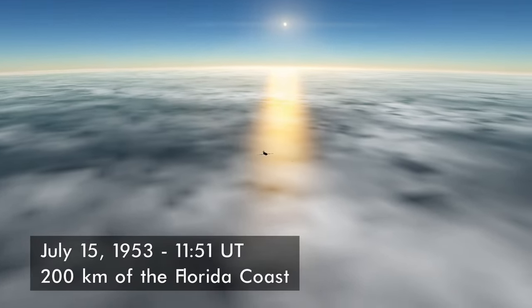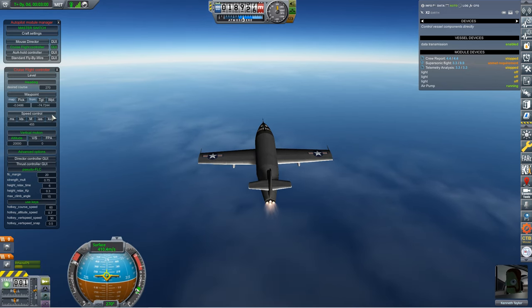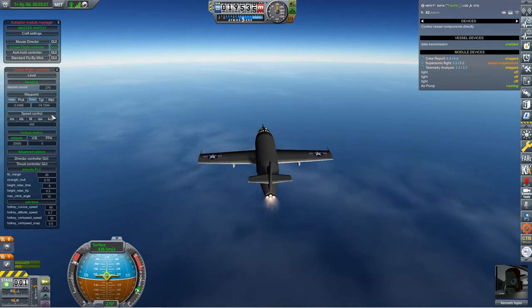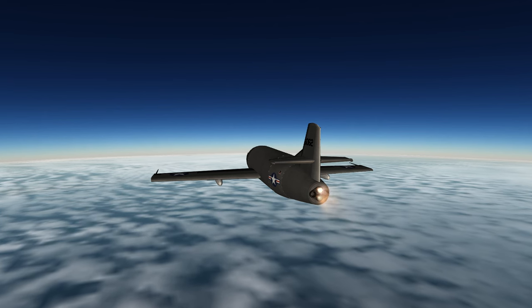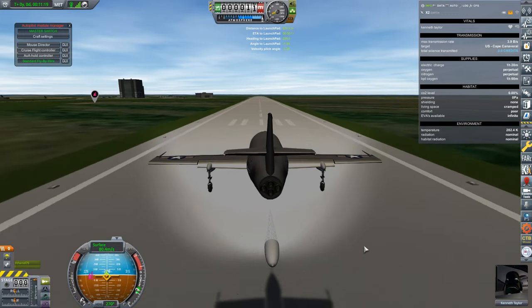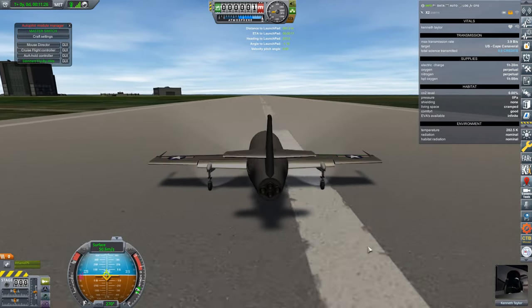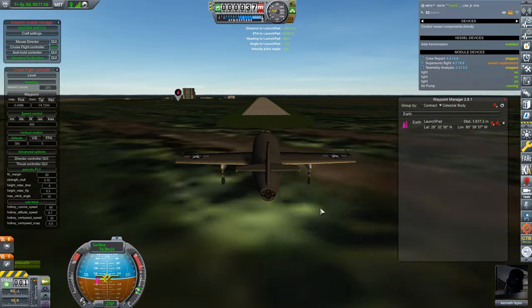Next up is Kenneth Taylor piloting the X-2 rocket plane. These missions are so similar, if not identical, to missions I've flown in the past. This mission is exactly the same as two missions flown last episode, collecting more of the supersonic flight science, which requires us to cruise at a speed between 450 and 500 meters per second. I did make one small change to the plane — in those previous flights, it had a tendency to nose down when the drag chute was fully deployed. I think the parachute was well below the center of mass, so I simply moved it up higher in the hangar before this flight.